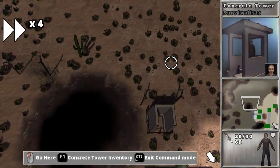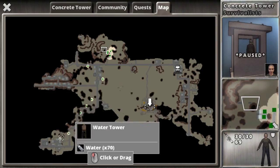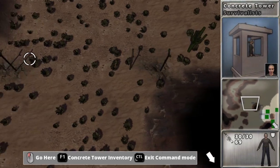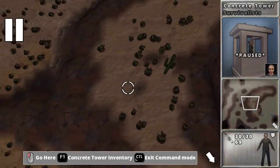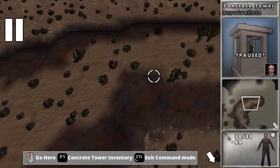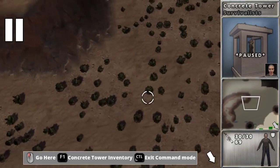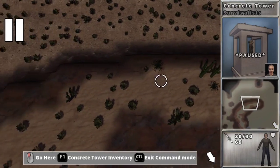One cool thing I noticed while exploring: there's like a peninsula area — not exactly a peninsula because it's not water surrounding it — but my wall will be blocking off the entrance here. So there'll be just this raised cliff area. If I can put a watchtower here with someone with a sniper rifle, they should be able to see pretty far — especially with Connie up there with five firearms. They should be able to watch this whole area, though I'm not sure exactly how big their range will be.